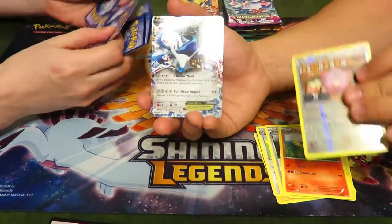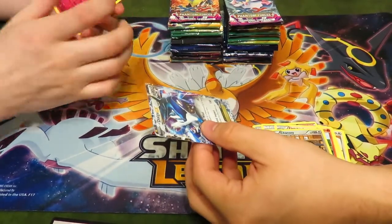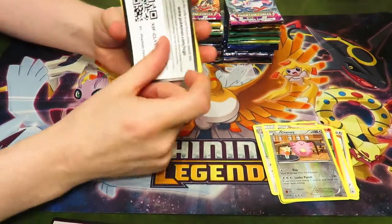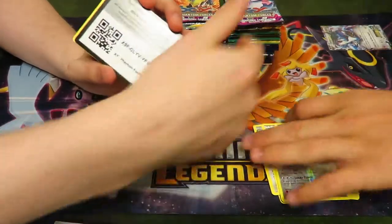A fish, Gligar, Joltik, Yanma, Gulpin, Professor Sycamore, Shauna. A reverse holo Chansey — and our first hit: Dialga EX! Nice, yes! I am on the board, guys. Here's the code, because these have been crap so far — besides that. That right there is my first hit.